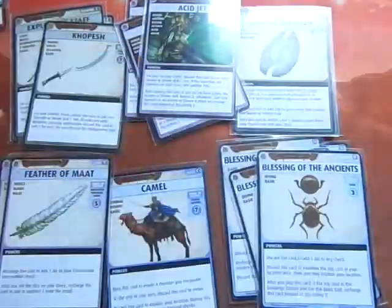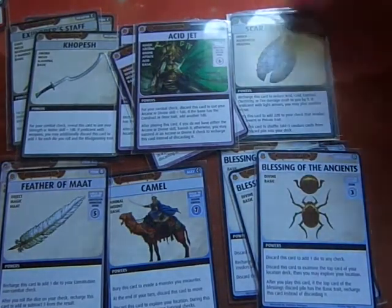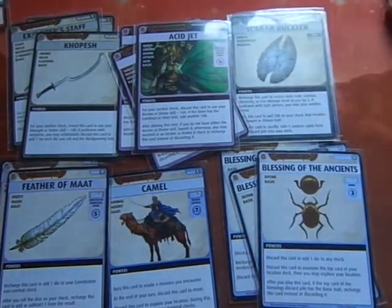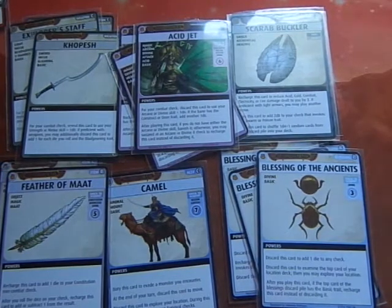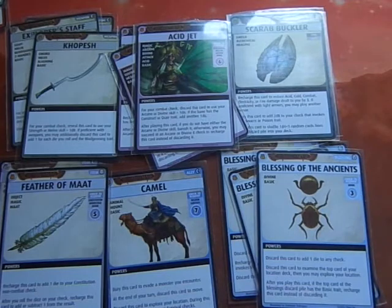And with that, we say goodbye to Hayden Hoppert. That's the state of Drealm's deck — the end of Scenario B2. Thanks for watching, and I'll have another scenario up shortly.